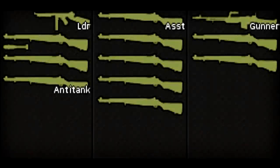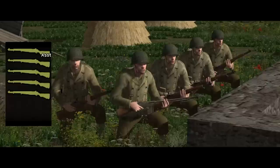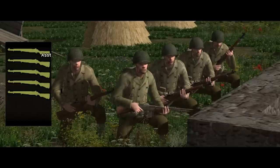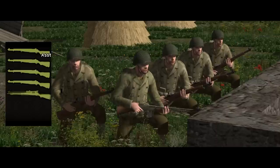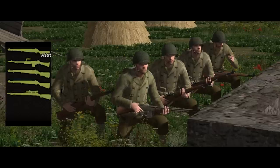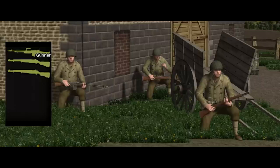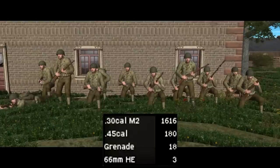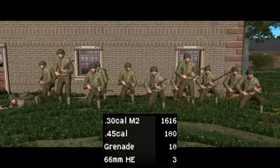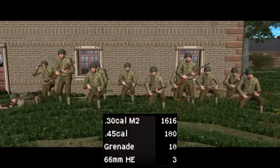Each squad consists of 12 men, split by default into three teams. The A-team has the squad leader, a rifle grenadier, and two riflemen, one of whom is designated as an anti-tank specialist. The B-team is made up of the assistant squad leader and four more riflemen, all with Garands — two of these may have a Springfield or extra BAR instead, though it seems pretty random. Finally there is the C-team, consisting of the squad BAR gunner and two more supporting riflemen. Between them the squad carries about 1,600 rounds of .30 calibre M2, 180 rounds of .45 for the Thompson, and 18 hand grenades. The squad leader also has binoculars.